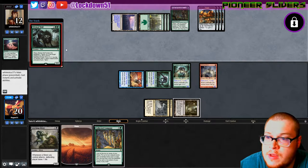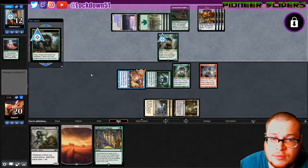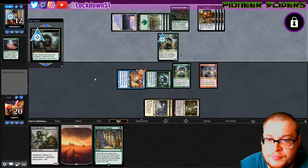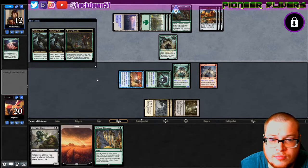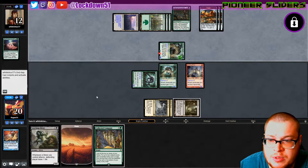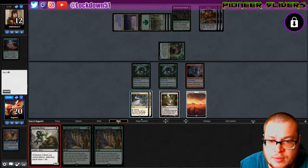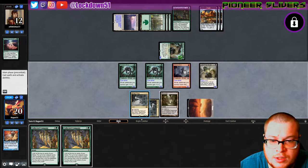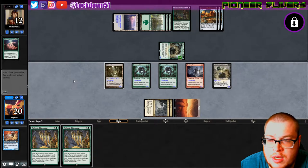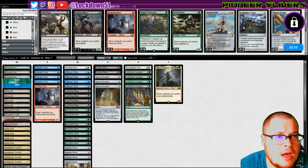Wicked Wolf — fights up to one target creature you control, sacrifice Food. If they're smart they'll take out my Gale Rider. They're smart, they're a smart boy. But they're tapped and we're gonna slam a Leeching. I forget you tapped him afterwards, that's unfortunate. We're just gonna go Leeching, swing with the Mutavault, and say good night. I like it — Pioneer Slivers baby!